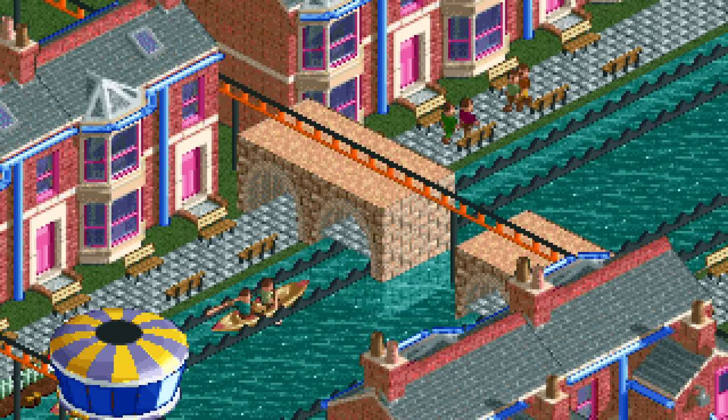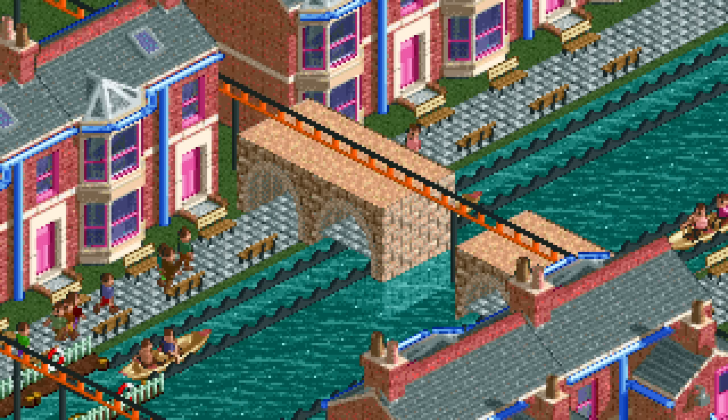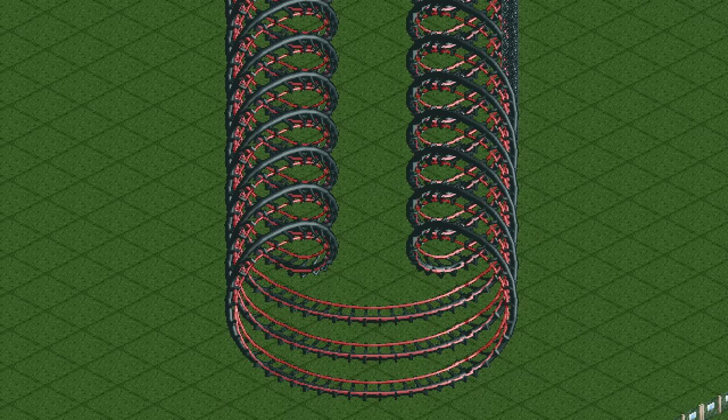A slightly less obvious cheat is the canoes going through underground tunnels, which is impossible as you cannot have water underground. Lastly I wanted to showcase this corkscrew coaster — apart from the launch speed it isn't hacked, but it does look super cool.